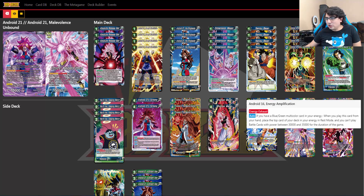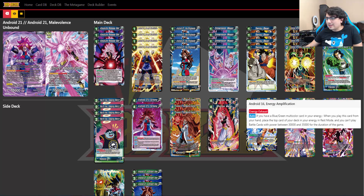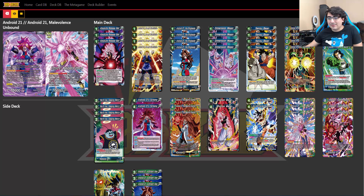Next up is Android 16 Energy Amplification. If you have a blue-green multicolored card in your energy, when you play this card from your hand, place the top card of your deck in your energy in rest mode, and you can play battle cards with power between 30,000 and 35,000 for the duration of the game. A lot of cards in this set seem to have that 30-35 restriction, which is an interesting design choice. This deck has its own ways of ramping energy, and with the clone token re-stand at the end of the turn, even if you play this turn two with all energy in rest mode, you just reset it right back.